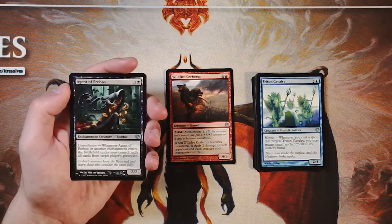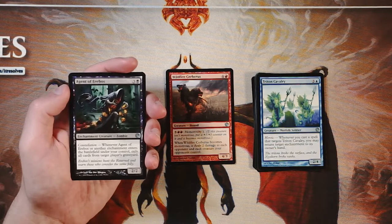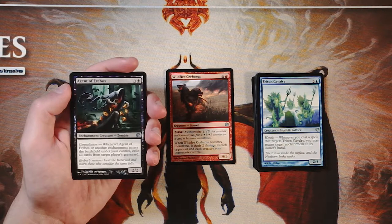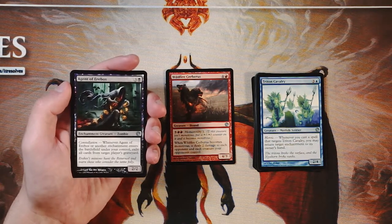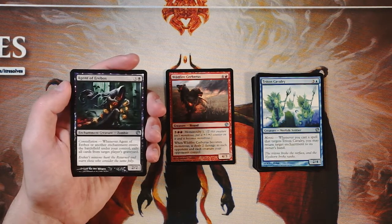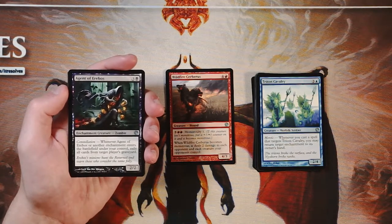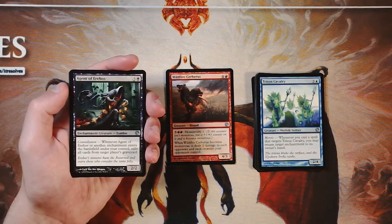Agent of Erebos is an enchantment creature — a 2/2 for three and a black — with constellation. Whenever it or another enchantment enters the battlefield under your control, exile all cards from target player's graveyard. This is much more prominent in constructed than in limited. It's great to pull cards from the graveyard in constructed, but it's hard to build around in limited, so this card really doesn't do that much here. It doesn't fit into powerhouse card or powerhouse removal categories.